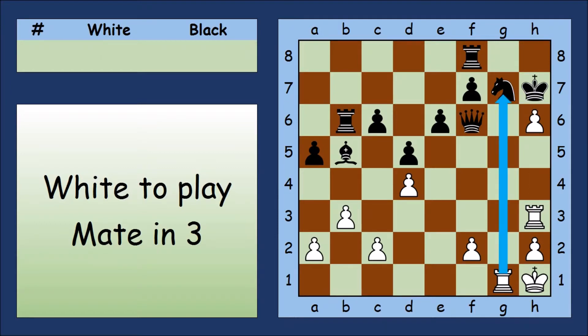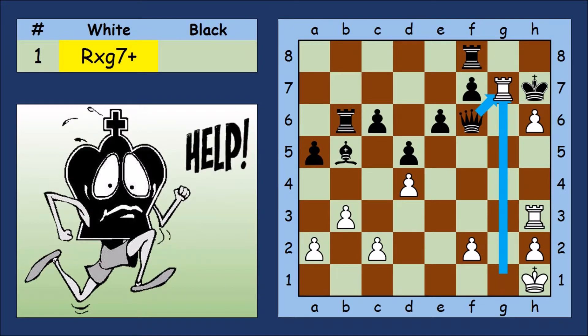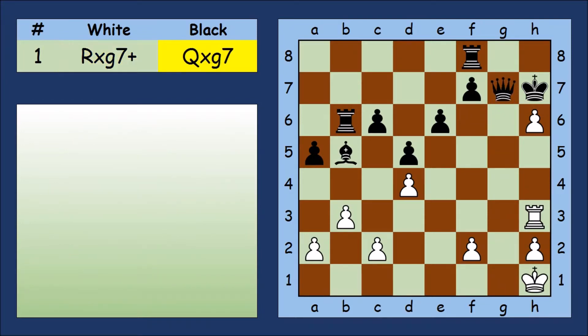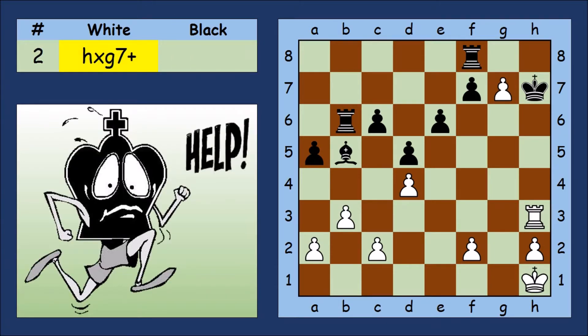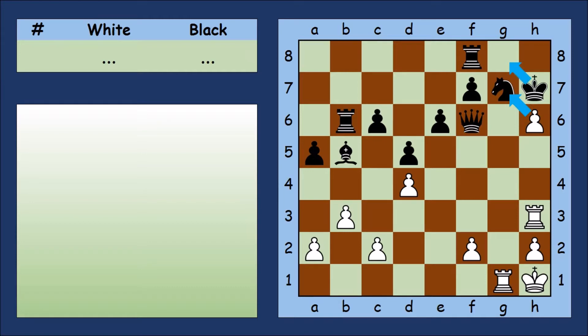Taking with the Rook would be a bad idea, because black can give the Queen back and end up with an easy win. So let's go back and think about taking the Knight with the Pawn instead. How could black get out of check? The King could escape, but g8 would be the only safe square.